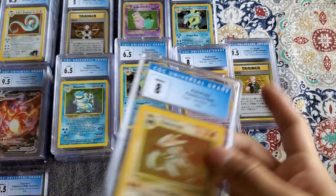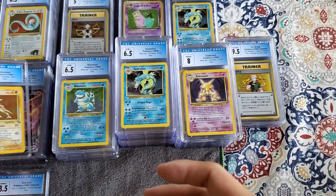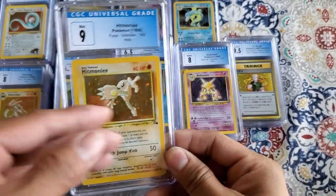Then we have Kabutops graded at 8, and the last one — a Hitmonchan Lee, a 9 to end it off.